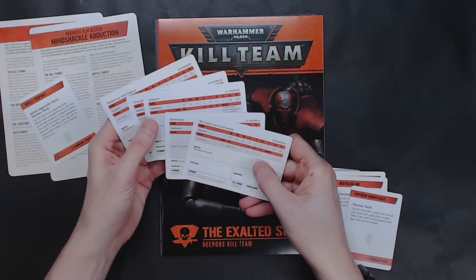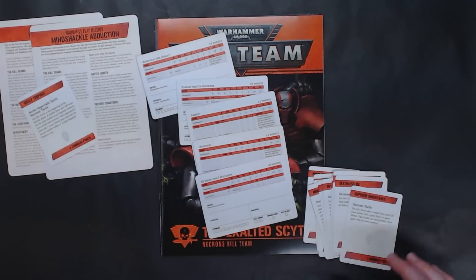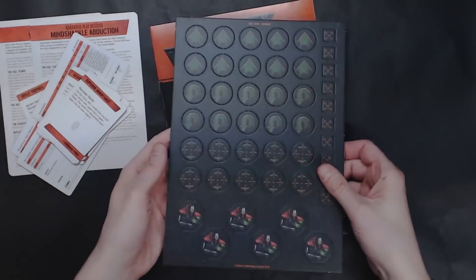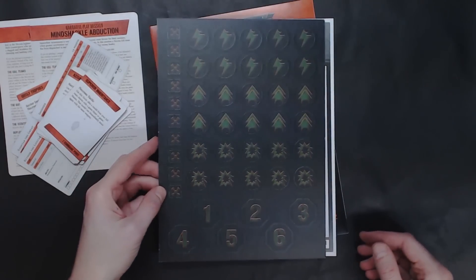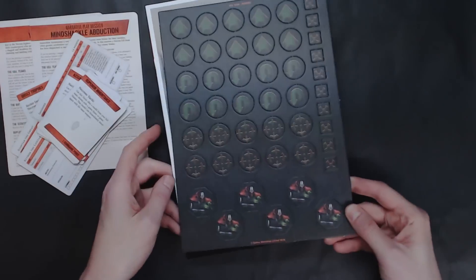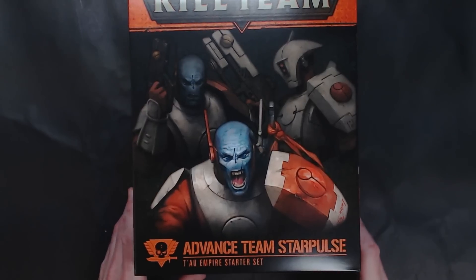You've got your points here for the guys that come inside, and you can see some of their stats and all the tactics cards. There are also some sweet markers and objectives that look pretty fresh. I love how they do this little cardboard punch-out sheet and the instructions for everything. Next up, we have the Advanced Team Star Pulse for Tau, who also come with the defensive line kit and a box of Fire Warriors slash Breachers.